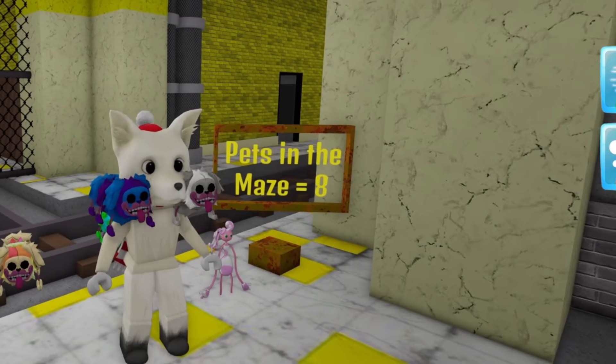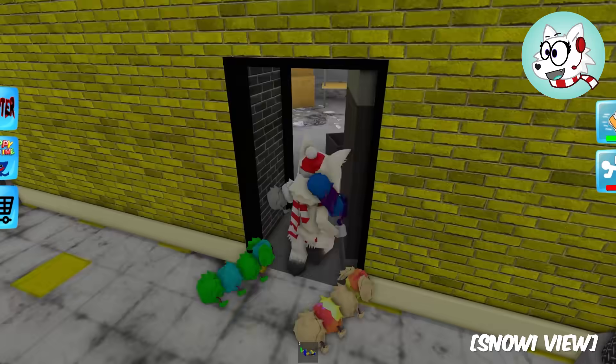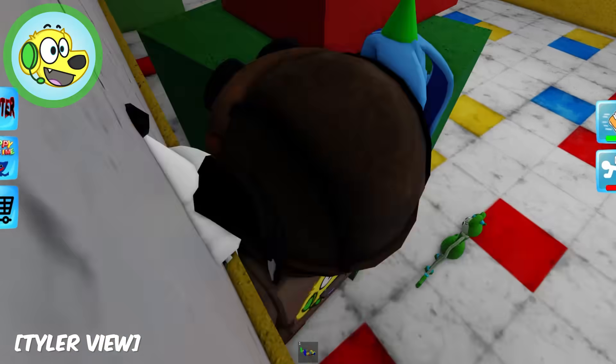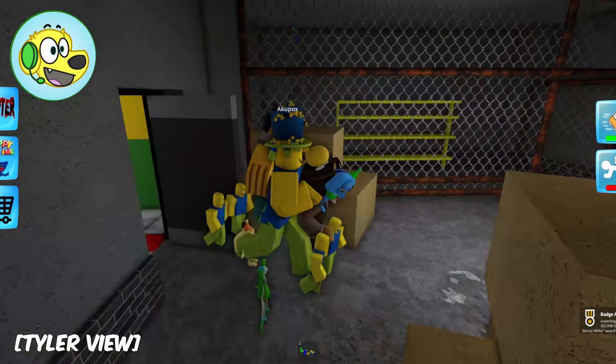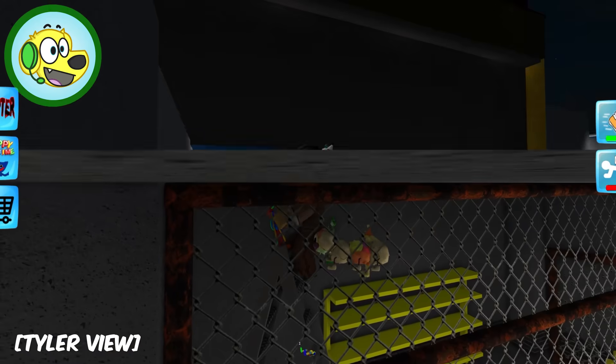There's eight pets in the maze? Where? I found white Bunzo - I got him! What is this? I found the mommy all colors!